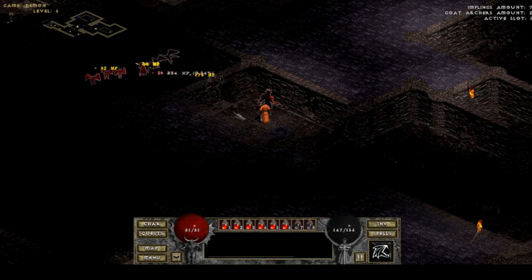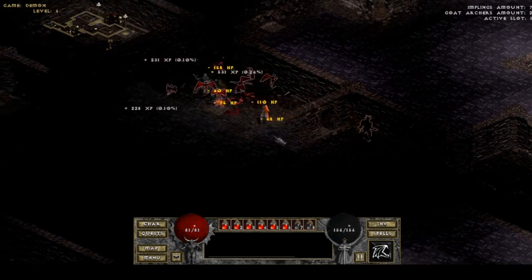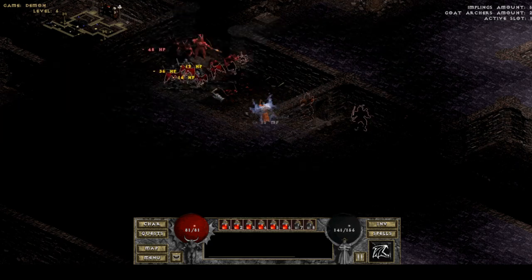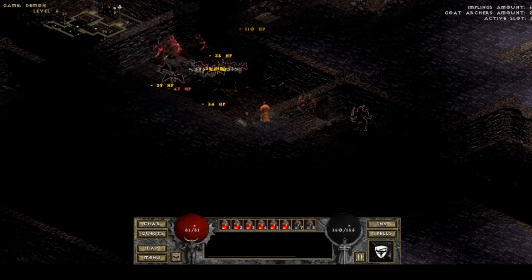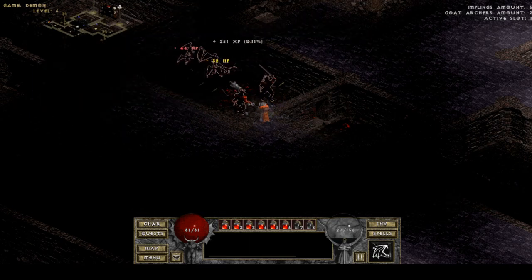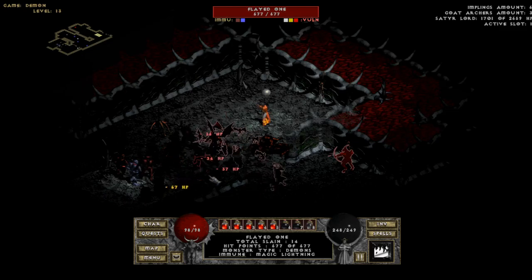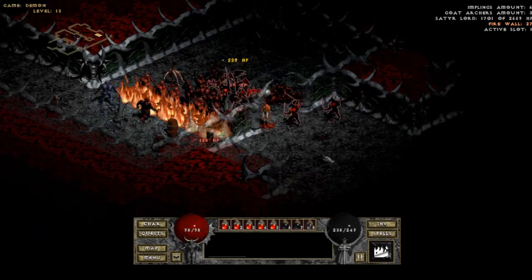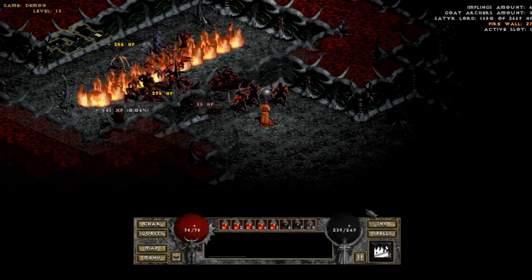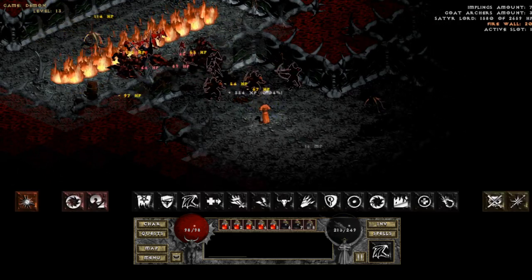The Goat Archers have a lot more hit points than the Skeleton Archers do, but there are also far fewer of them. I was a little sad that the second minion is the Goatman Archer — not because I disliked them, I actually really like Diablo 1 Goatmen, they're one of my favorite monsters — but because I was hoping to get a Succubus instead. The Succubi in Diablo 1 look awesome and they're hands down my favorite monster in Diablo 1. The third minion for the Demonologist is the Satyr Lord, which is one of the new and incredibly tough demons added by the mod. It's a Goatman of large stature with bat wings and a scythe. It's a great minion overall, though the only problem with it is its slow walking speed.